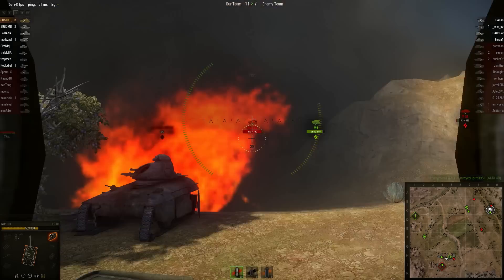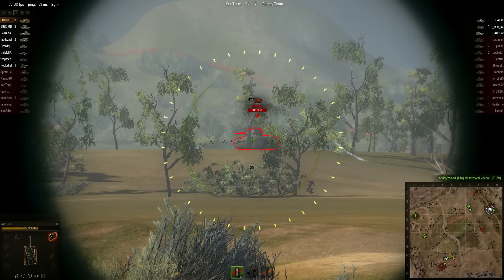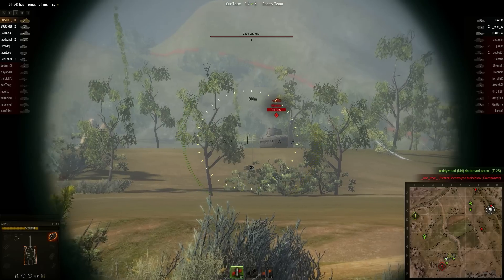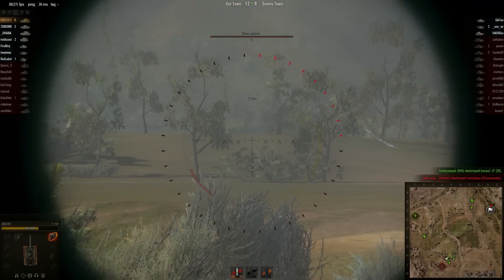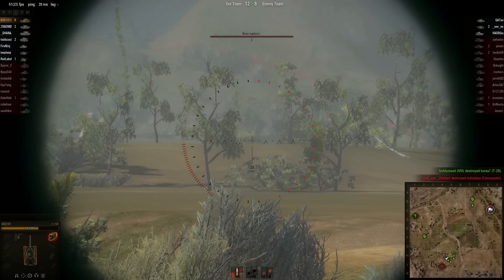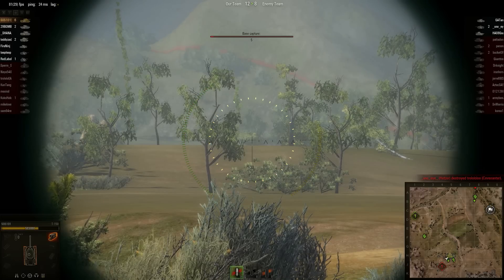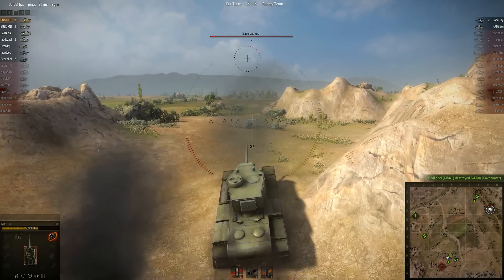Just going to see if he can get a shot on this Matilda — quite a distance away, 499 metres. If he gives his gun long enough to aim, he should be able to get a hit. And amazingly, he's able to take out the Matilda's tracks! Unfortunately, because his tracks were taken out he stopped moving, and because he stopped moving he has stealthed. Just going to have another random shot to see if he can get him before the tracks repair.